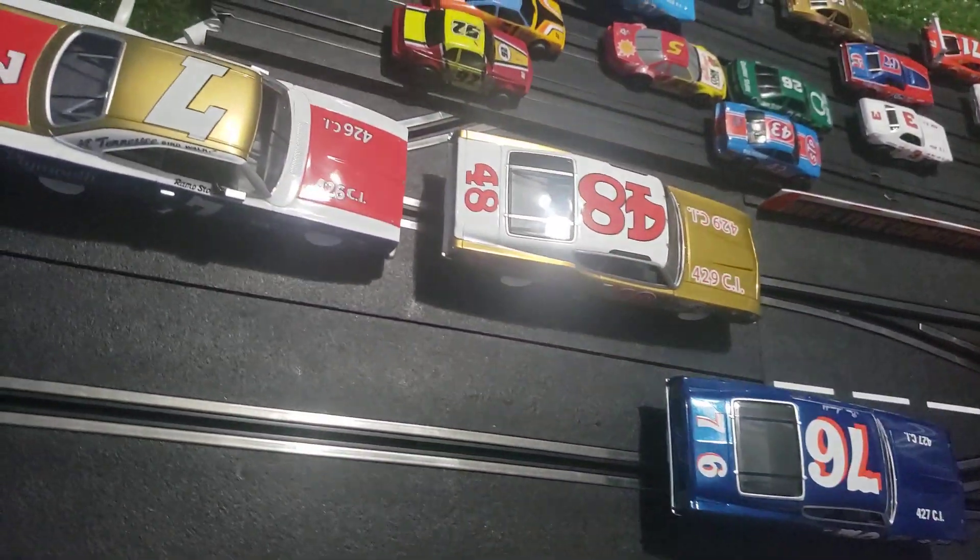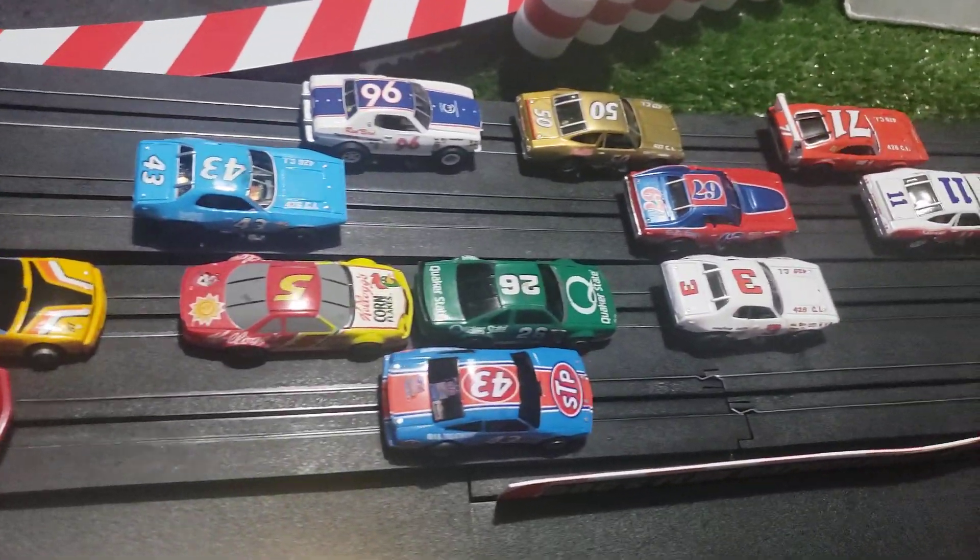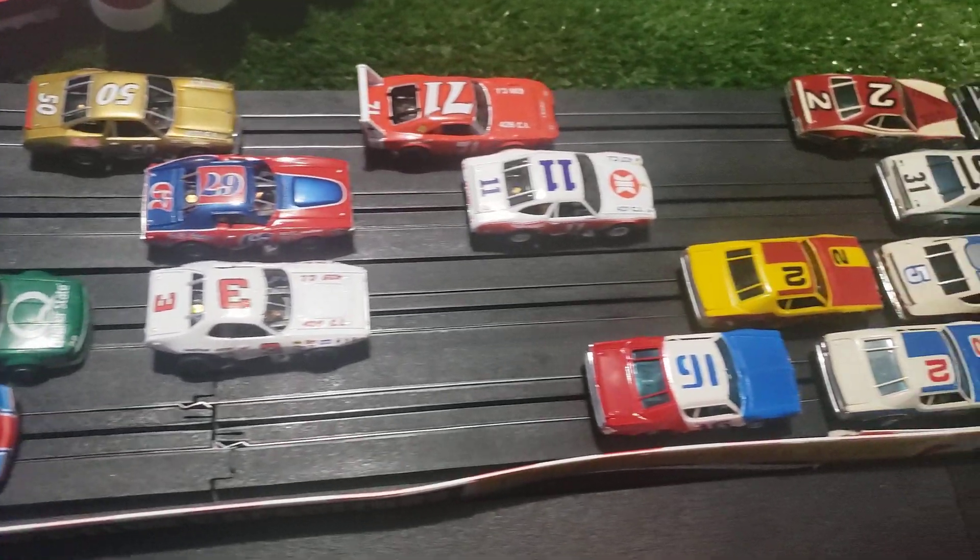Donnie leads Cale Yarborough by two car lengths. They're on the racetrack at Busch Oldsmobile. Cale stays right on the back bumper of Donnie Allison. They're out of turn two, they're down the back stretch. Here goes Cale on the inside — Cale makes the move.